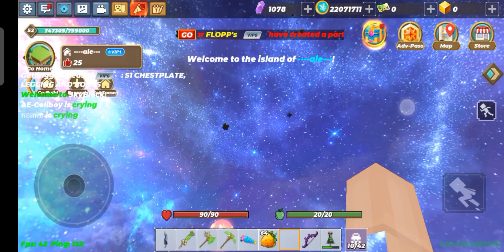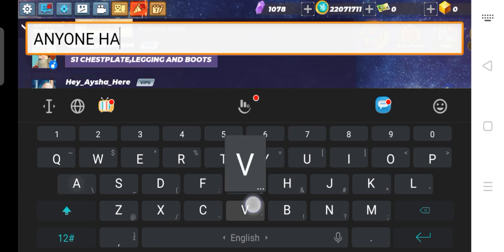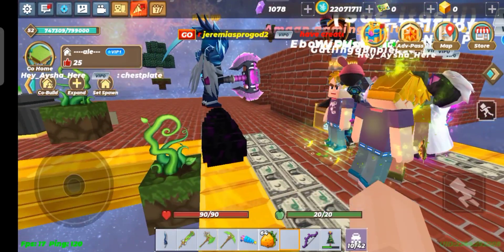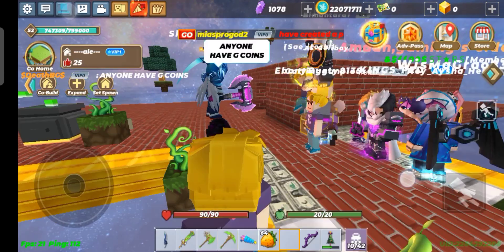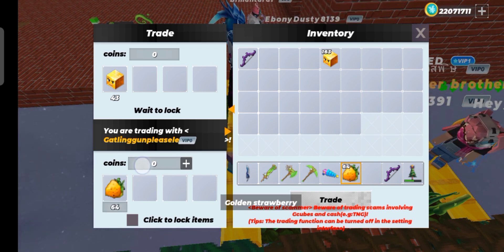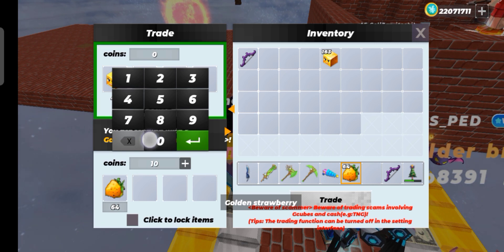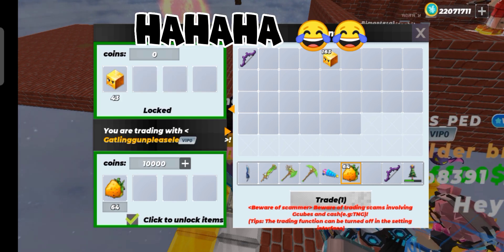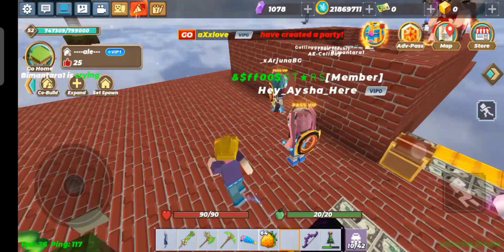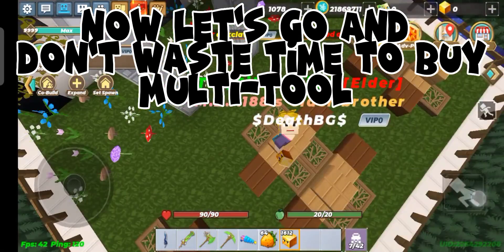Now go to the next party. One thousand — finally I got the G coins. Now let's go and don't waste time to buy the multi-tool.